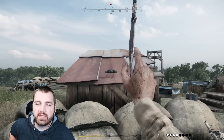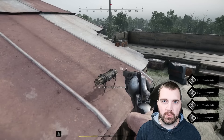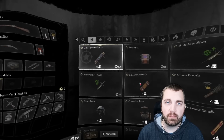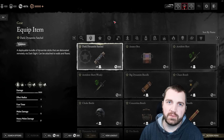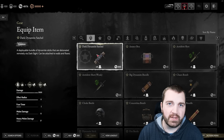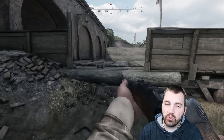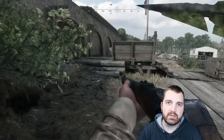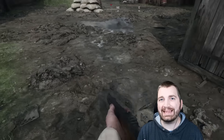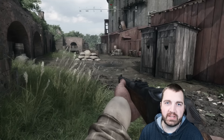Overall, the dark dynamite satchel is a fun addition to the game. Any pain-point concerns about overpowered explosions are mitigated by two key factors. Number one is the price — at 200 hunt dollars it adds a steep cost to any loadout. The other factor is the noise; you can hear it clearly out to about 20-25 meters, so unless you're blindly running through a compound you're probably going to be aware it's somewhere in your vicinity. This makes it more of a zoning tool than an ambush tool.